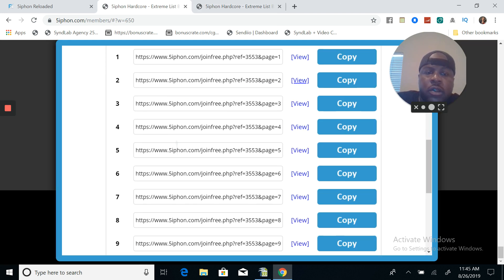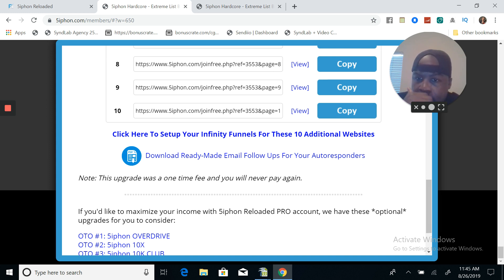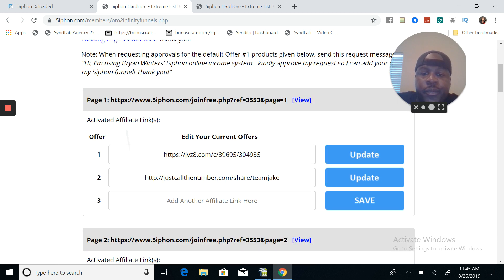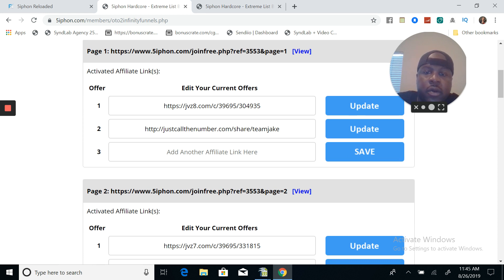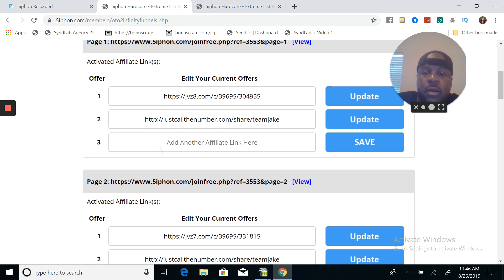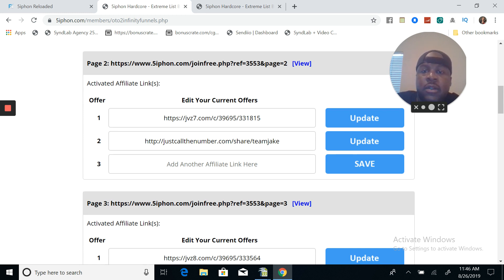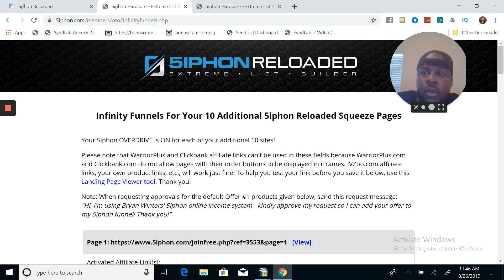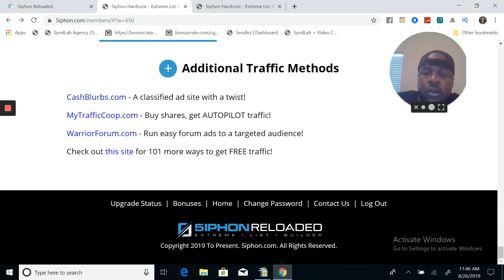The name of the game with Siphon Reloaded is really to send traffic to your capture page. I got another upgrade here - click to set up your infinity funnels for these 10 additional websites. Each site you send traffic to, then they see your opportunities. Whatever business you want to promote, you can put it back here - JV Zoo links or any other opportunity you're a part of. They go there and see all your upsells, and if they decide to buy one, you make a commission. On top of that, you also get five of their leads when they start promoting Siphon Reloaded. So I just set them all up and send traffic to them.